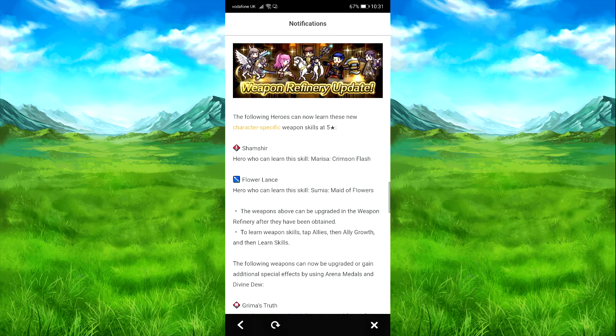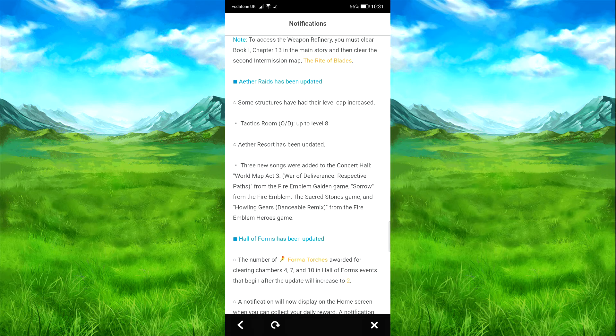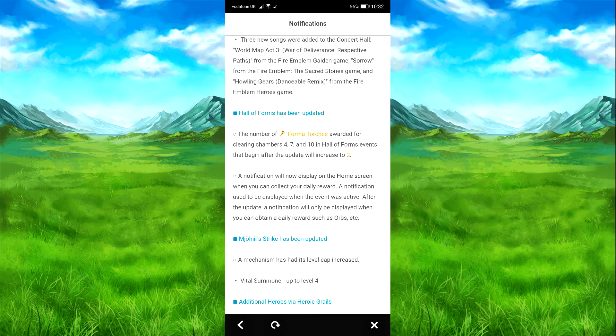Moving on — weapon finds, I have all of one, so we'll go for that very soon. Oh, new weapon — I forgot to do this. I might have to get Maurice's thing because I forgot to stream her up, and they might have to refine — A for red. They also added new songs: War of Map Act 3, War of Deliverance, Respect the Past Sky, then Sorrow from Sacred Stones, and the Howling Deer danceable remix from April Fool's. And the Forma Soul stuff.